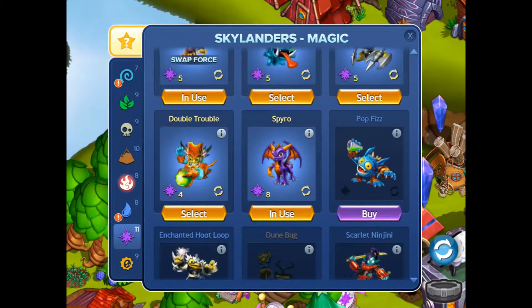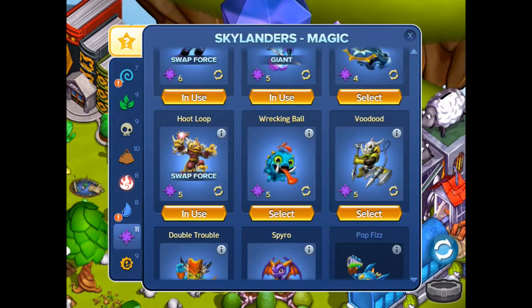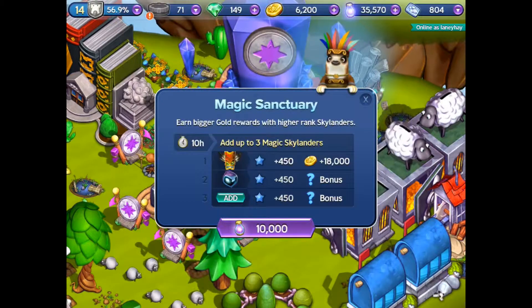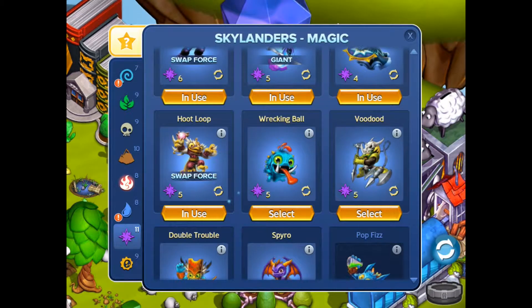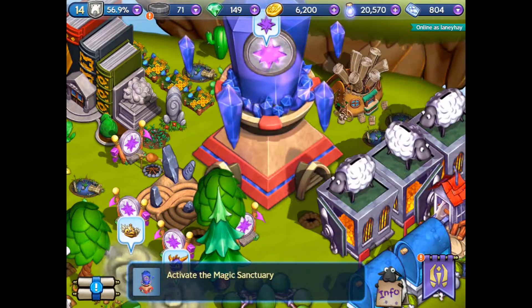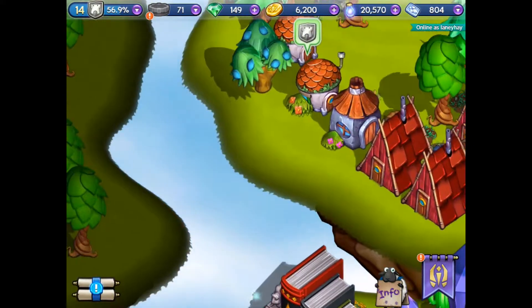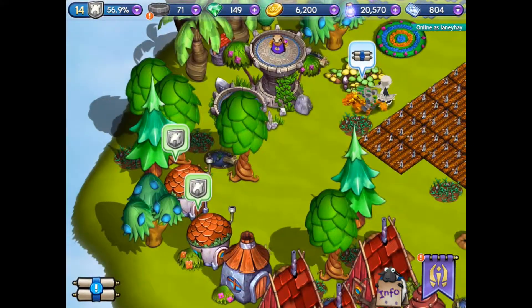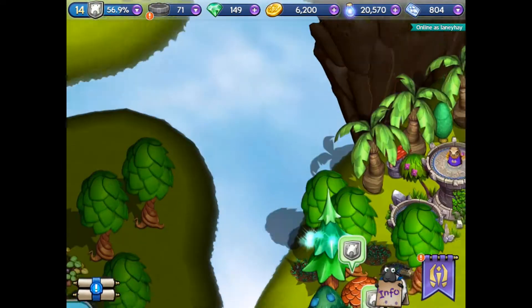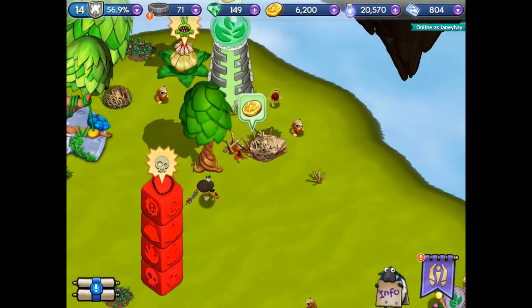Here we go with our magic sanctuary. Sending Double Trouble and Starstrike. And I think that was Wrecking Ball sent there as well. So they've gone off.